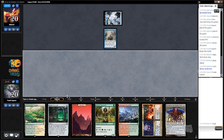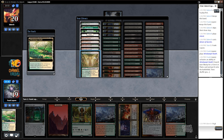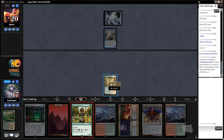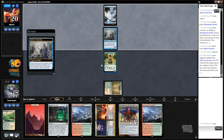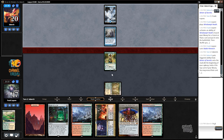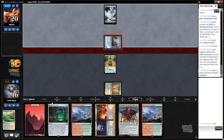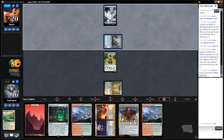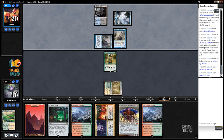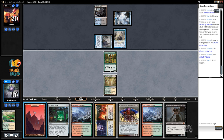Delver of Secrets — is this going to be something? It was not exciting. And if they want to kill this, then we should be able to play Brain in the Jar freely. Oh, it didn't flip — that's nice. The noblest of Hierarchs. What if they don't have a red source? What if they don't have a second land? No blocks, as you can probably imagine. Interesting.